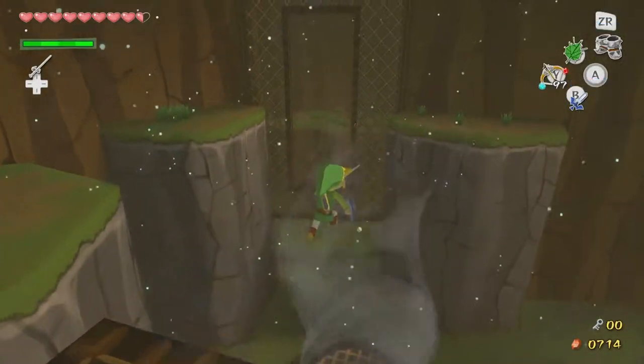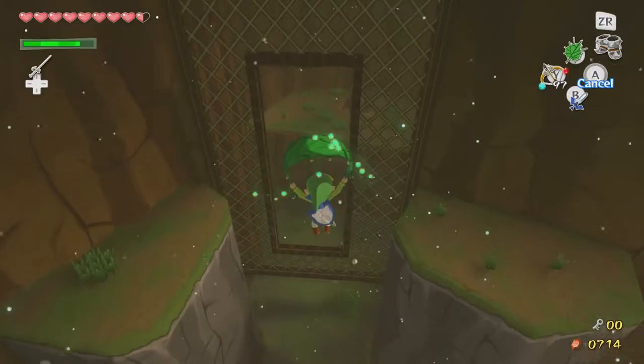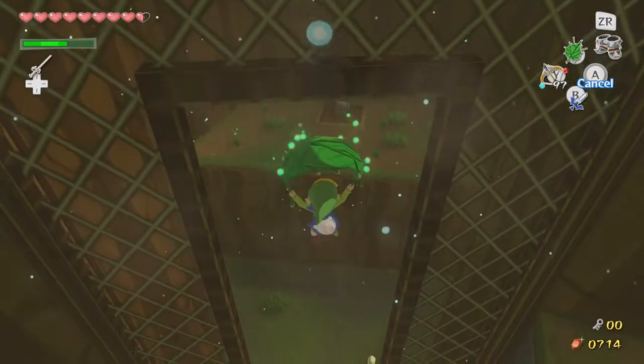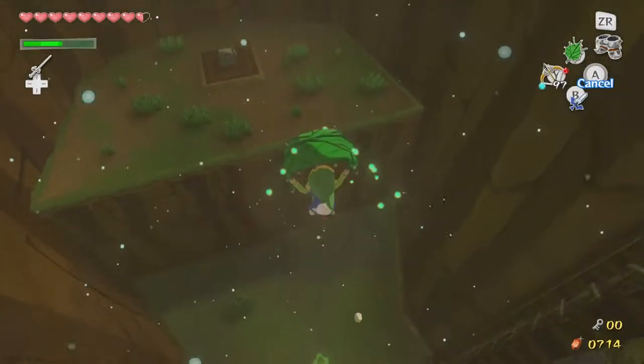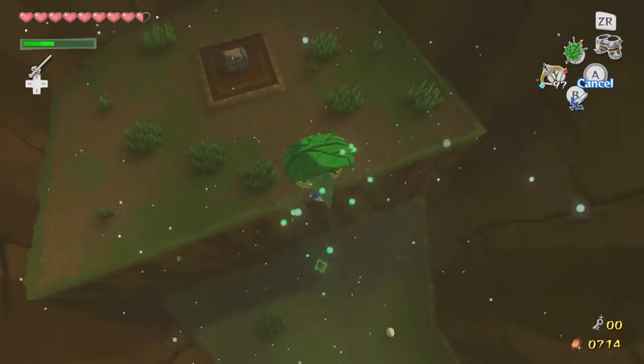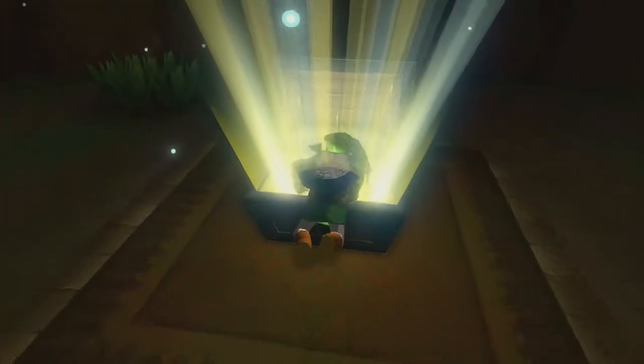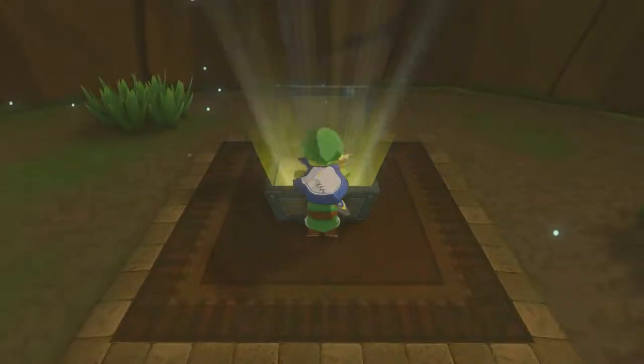I guess we'll go this way first. I hear him casting his fireballs. I better not bounce him back and make me fall or something. I'd actually prefer to get a compass over a map at this point since I don't know where the treasure chests are.